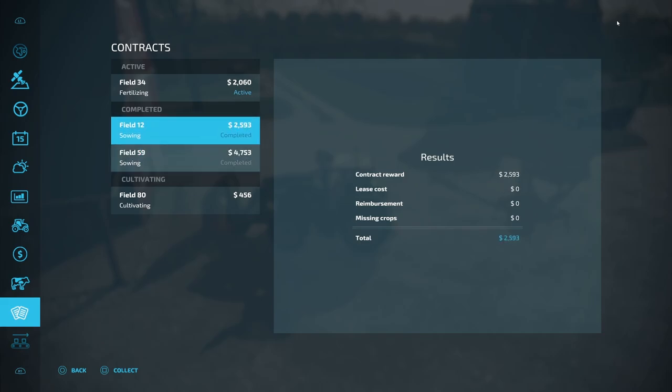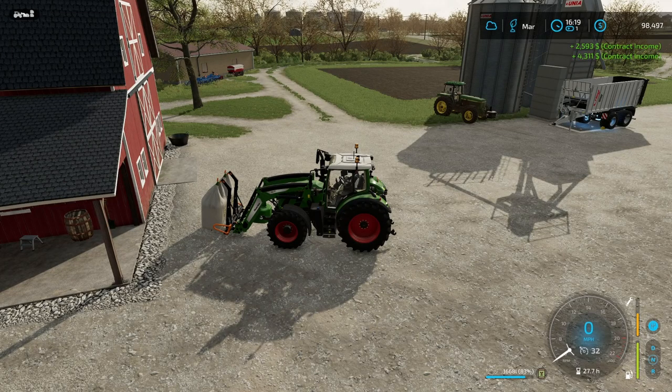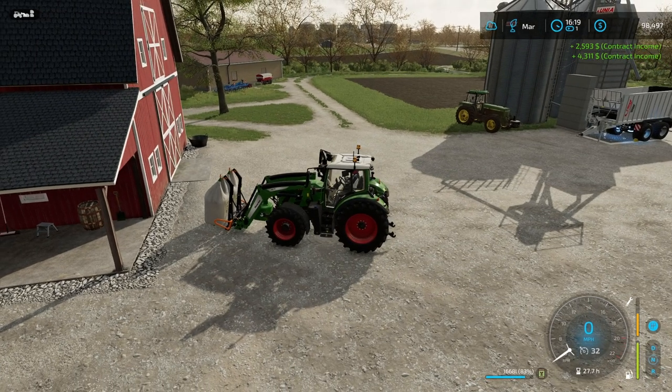I'm going to go ahead and complete these two contracts right here — that's going to get us almost seven thousand dollars by completing both of them. Boom, boom. There's a cultivating contract I could do but it's only $456 — I don't think that's very good. We're back up to almost a hundred thousand dollars now.